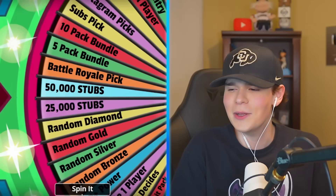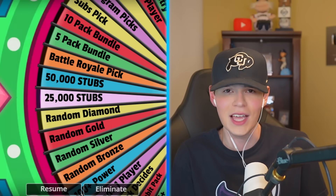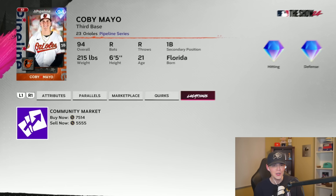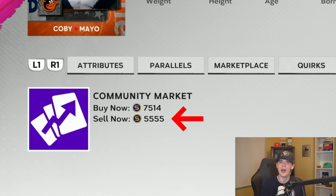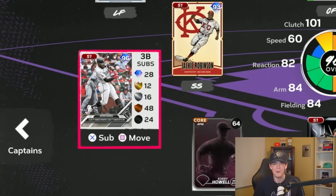Jackie, welcome! Third base spin now — 25k, alright that's not bad. But wait, I have only 2,000 stubs, that's gonna be a problem. We gotta go with what's in the inventory. Kobe Mayo — how much are you? Brian Ramos — sell now 24k, I'd get him for less than 25,000 and that's good enough. Brian, welcome to the squad!